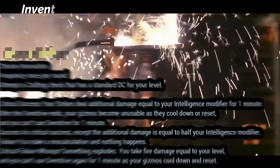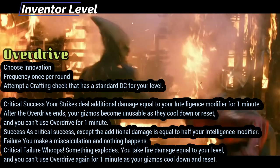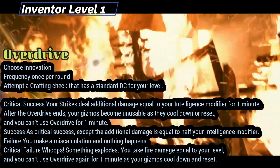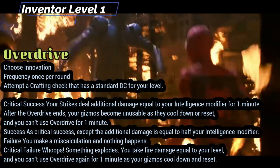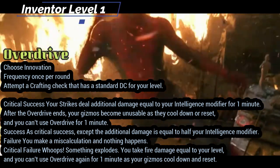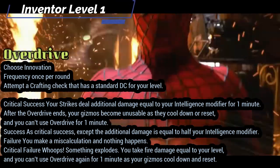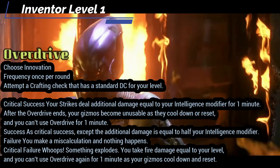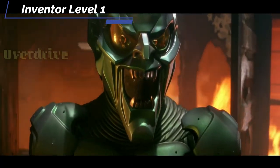One of the big features for inventor is overdrive, where you attempt to overcrank your body or construct to maximum overdrive. Attempt a crafting check at standard DC for your level. On a critical success, you add your intelligence modifier to attack damage for 1 minute. After overdrive, you need to wait 1 minute for everything to reset. On a success, you only deal half the extra damage. On a failure, nothing happens. On a critical failure, something explodes — you take fire damage equal to your level and can't use overdrive again for 1 minute.